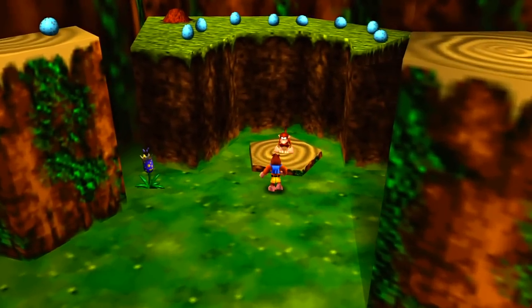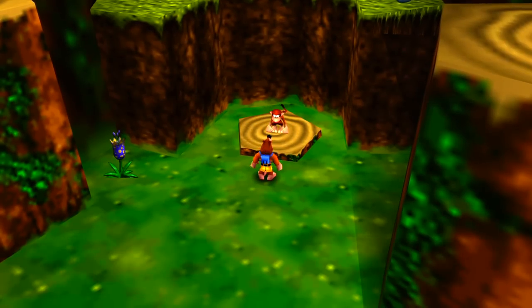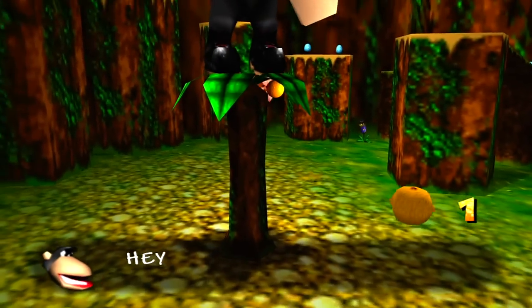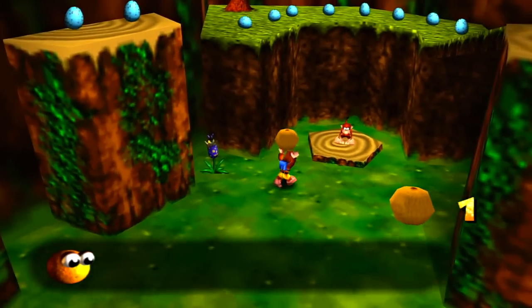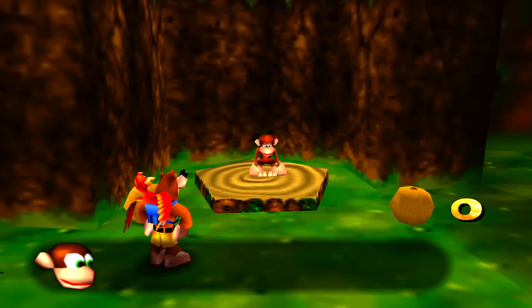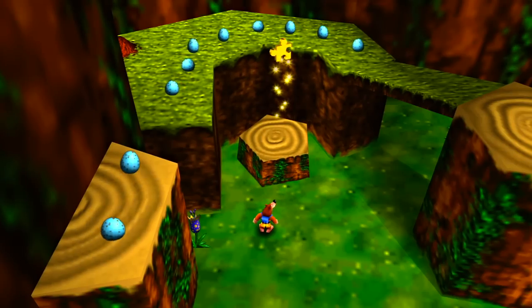Let's go ahead and talk to this monkey over here. Chimpy hungry! What's orange now? Feed Chimpy! So I guess we have to go ahead and feed this chimp. Go ahead and climb up and grab an orange. Hey, that's Conga's orange! Put it back! And we go ahead and bring this orange to the chimp. It should be help Fat Bear and Bird! And we'll go ahead and get another Jiggy.